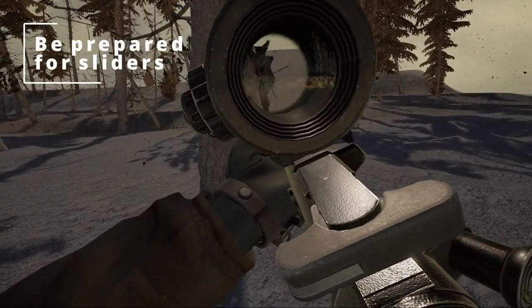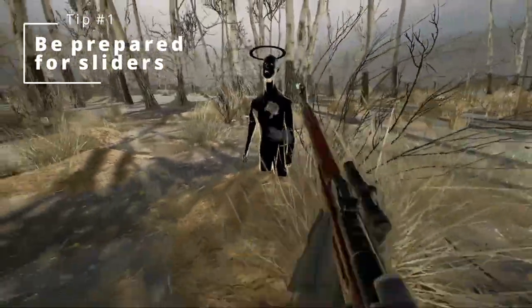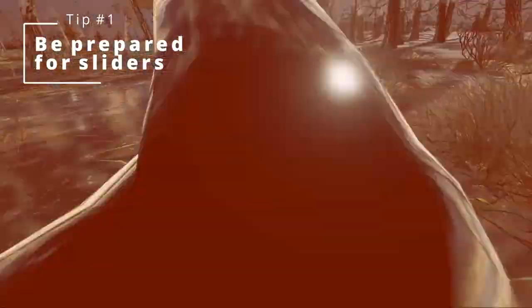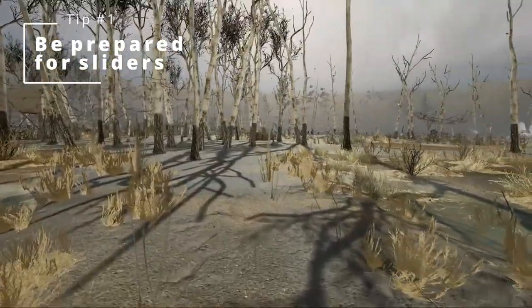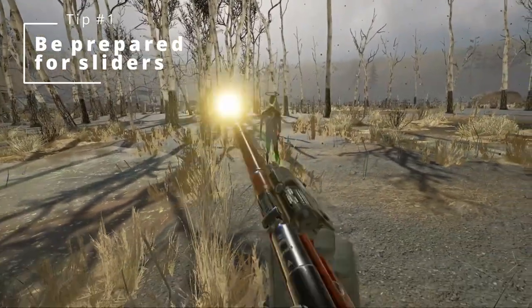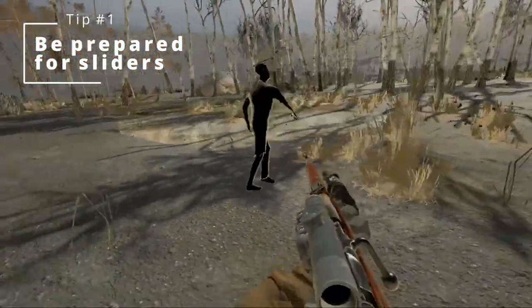Tip number one: be prepared for sliders. Now in the radius you're going to start bumping into these teleporting guys called sliders. They don't walk, they don't run — they stand there looking like a budget Slender Man and teleport around the place. Once they see you, which can be from very far away, they will start teleporting at a ridiculous pace towards you. These guys can cover ground stupidly fast and before you know it they're staring you in the face and ruining your day.